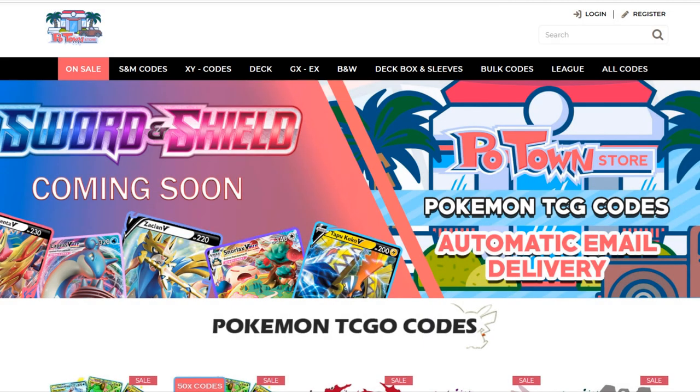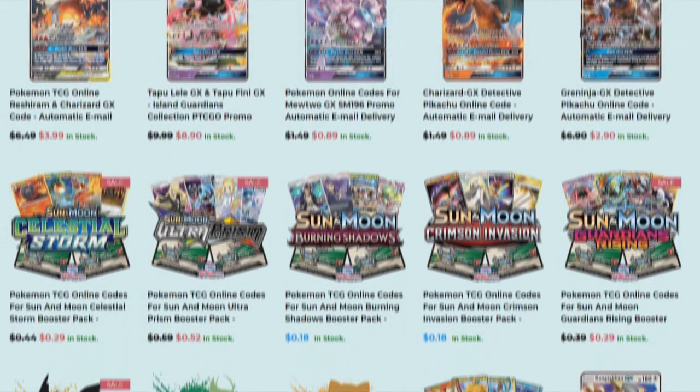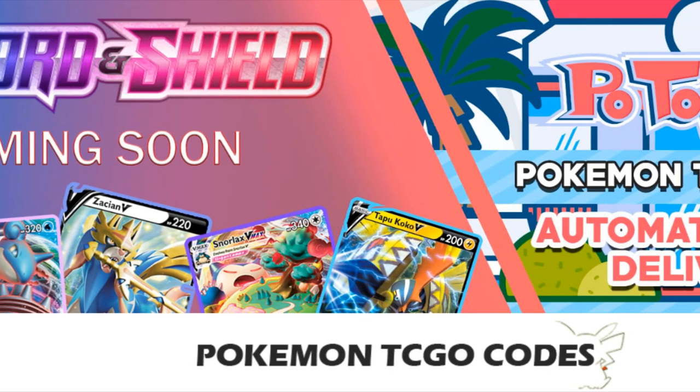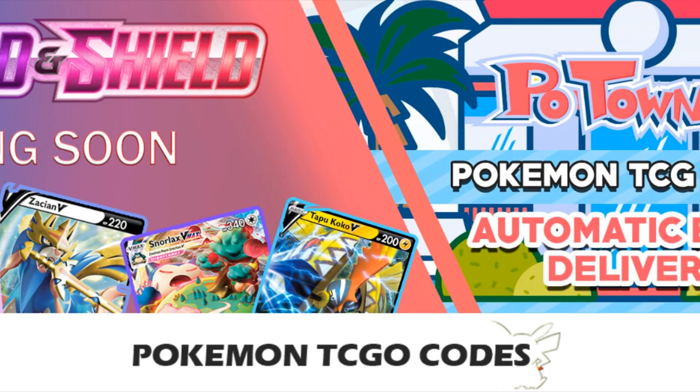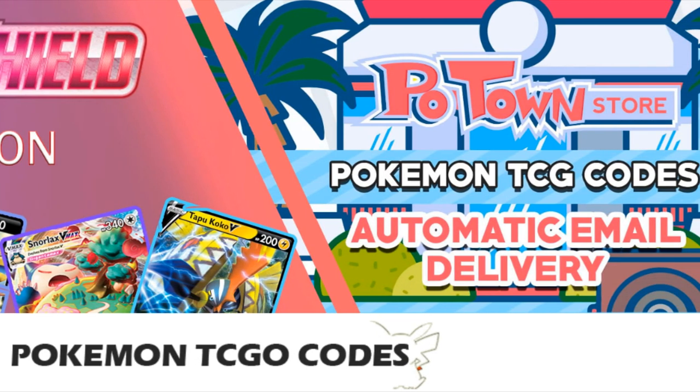This video is sponsored by PoketownStore.com, the place for all your Pokemon TCG online needs. The new Sword and Shield online booster packs are also available, so definitely check them out at PoketownStore.com. If you use the coupon code ZAPDOISTCG you get 5% off your next order — check it out!